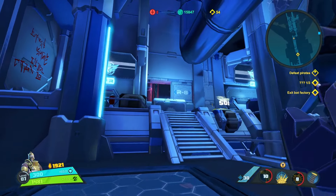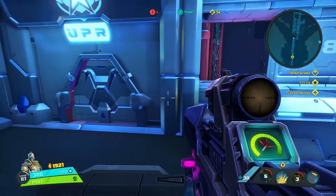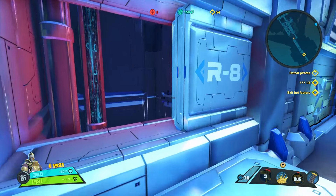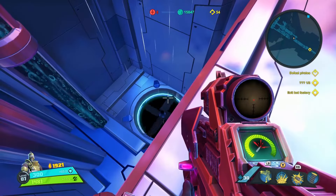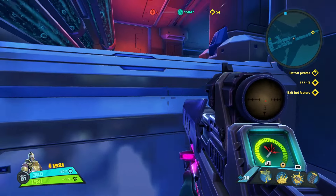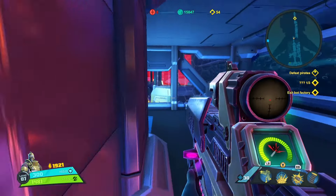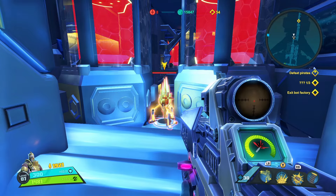Once the shard cluster is destroyed, the hatch will open. You can make your way through the vent to reach a hidden room, and from here you can destroy the second shard cluster.